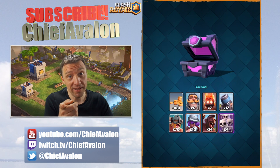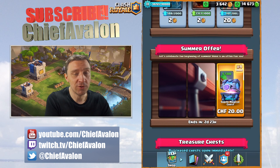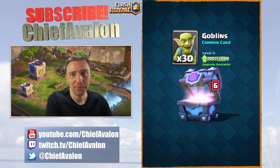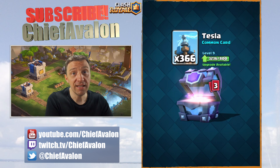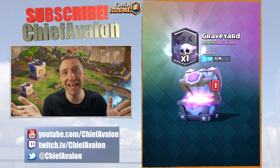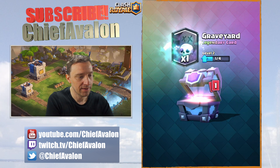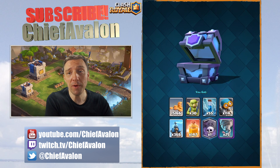Let me know in the comments if you also bought those chests. Now the super magical chest - gold, goblins, the zap, the bomber, the tesla, the heal spell - so many heal spells, maybe I should start using them. We get a legendary: the graveyard! We need three more to upgrade it, and the tornado - we can upgrade the tornado to level 6! That's the super magical chest. Do you guys think it was worth it? At least we got another graveyard.